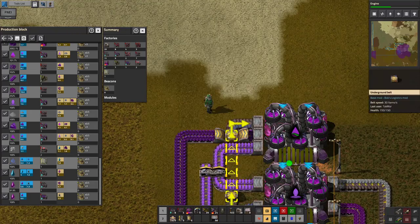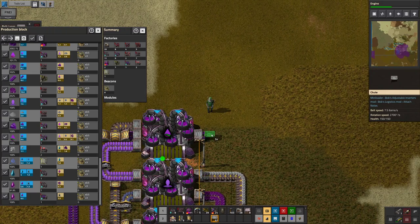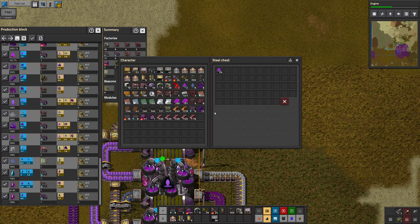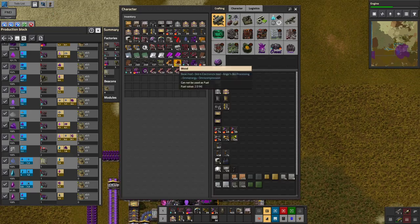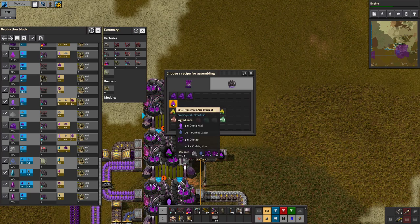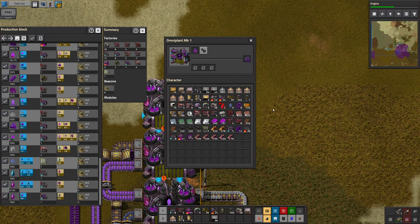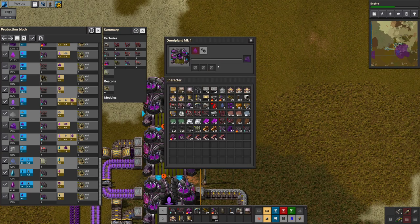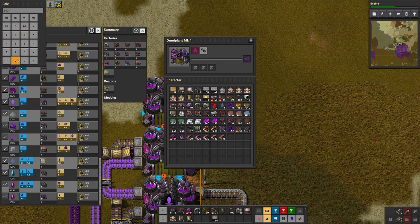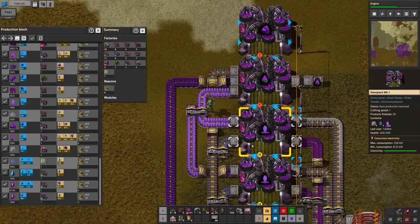There we go — gonna put you in there, get out the hydro-omnic acid. I need a thousand of this — that's gonna be the painful part. So I'm gonna need another omni plant. You're gonna make omnicrystals. We're gonna start with this recipe because that takes nine minutes — the other one takes 5,400 seconds. Divided by 60, that's 90 minutes — an hour and a half. I don't really have that time to wait on this.